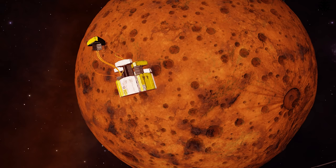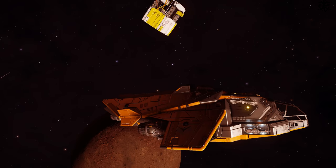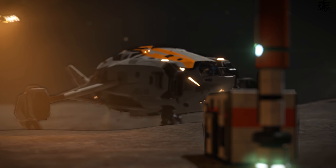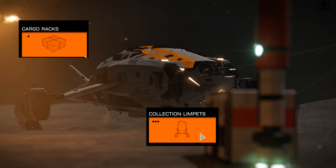First though, before you go anywhere, you will need a ship and some useful modules. It doesn't really matter what you fly, but it'll be more helpful if you have something a lot more maneuverable than a brick — let's say a Clipper or a Chieftain, stuff like that. Toss in some cargo space, which will be definitely necessary, and some collector limpets.